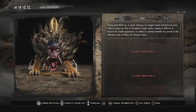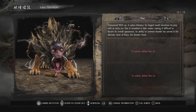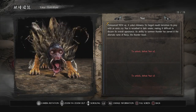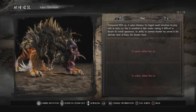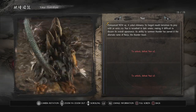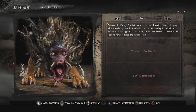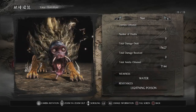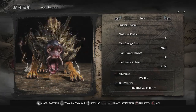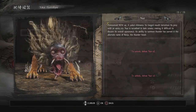Nue: a yokai chimera whose fanged mouth terrorizes its prey with an eerie cry. Nue is wreathed in dark smoke, making it difficult to discern its overall appearance. Its ability to summon thunder has earned it the alternate name of Raiju — the thunder beast. Really cool design. It's weak against water and resistant to lightning and poison — makes sense, though I'm not sure exactly why it's weak to water.